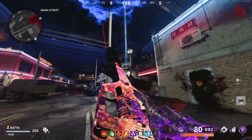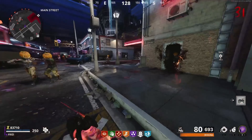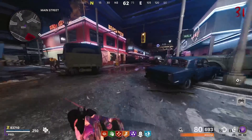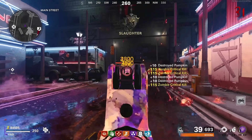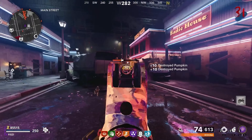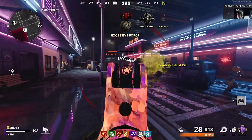One big issue I have with the LAPA and with the game right now is that it's kind of difficult to tell how good this SMG is, because I always go for zombies' heads — critical kills are the best way to see if a weapon is good. Trying to get critical kills with this was more challenging because of the pumpkin heads on the zombies; I was never able to fully tell if this weapon shredded or if it was just shredding through the pumpkin heads.